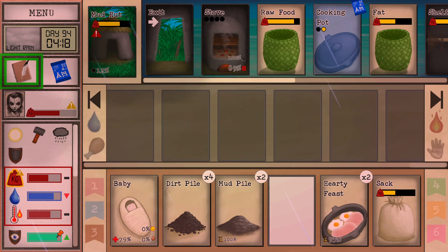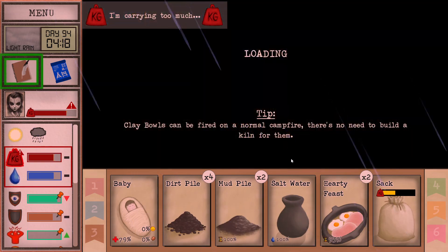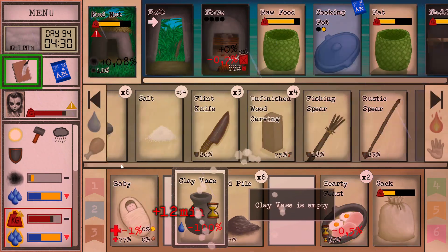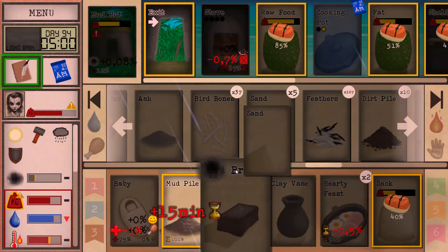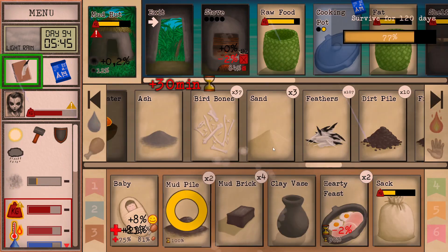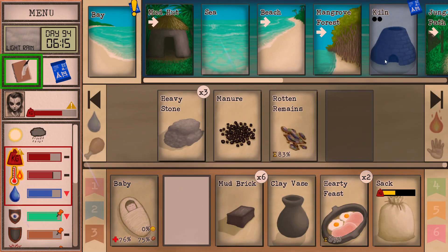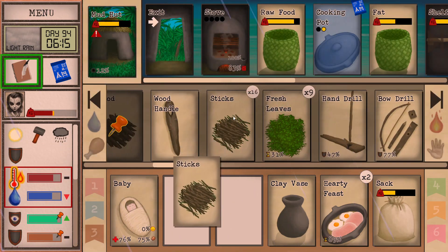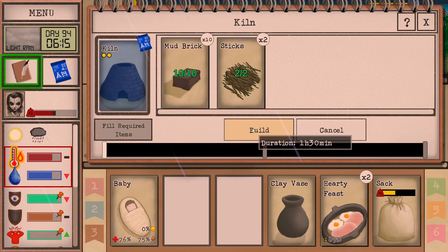Let's build a kiln and get some more pots going. We cannot feed ourselves properly if we don't have proper utensils. Let's grab some more sand and then — okay, the kiln will need to warm up. This thing I can probably turn off. Although, if I eat a hearty feast I can make another one and cook another one. That's probably a good idea. One hour thirty minutes for the kiln.